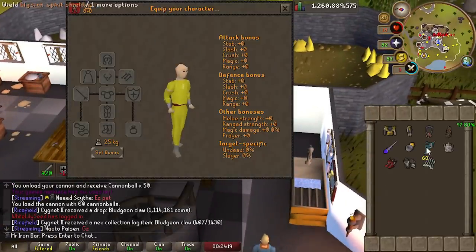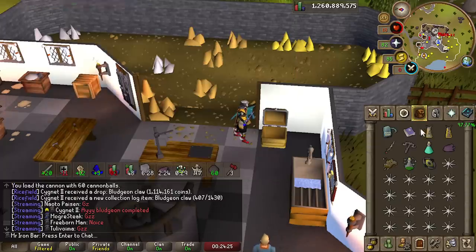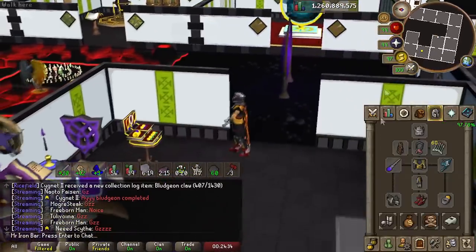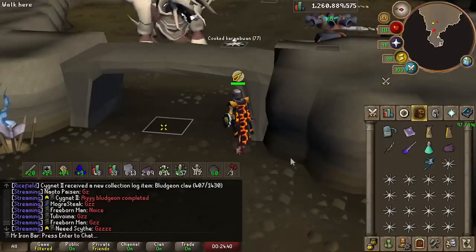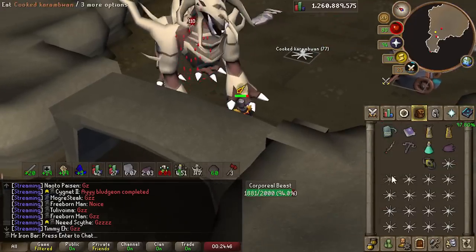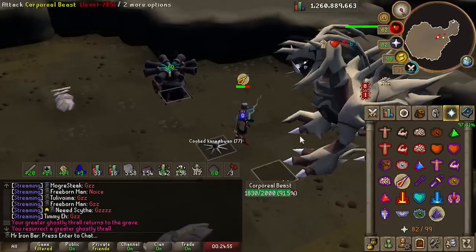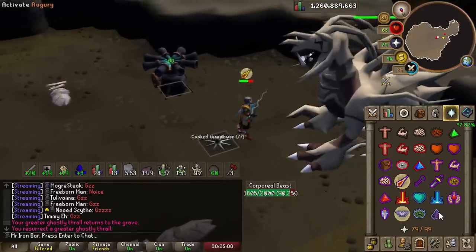There's also some other things like the stat weapon from LMS or the 3-tick crush weapon from Easy Clues — the Ham Joint and another dagger. Those I could get too, but they're much easier. With this new setup, I think it's possible to get up to 10 kills an hour under extremely good circumstances. I would love to show 10 kills an hour solo ironman Corp — it's always been a dream to hit double digits.